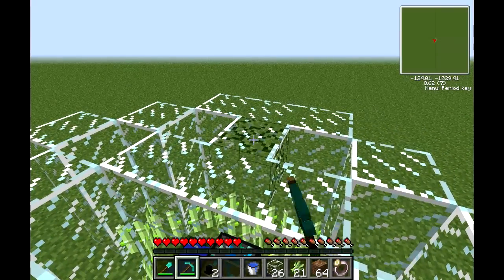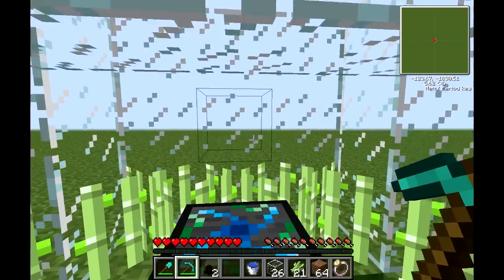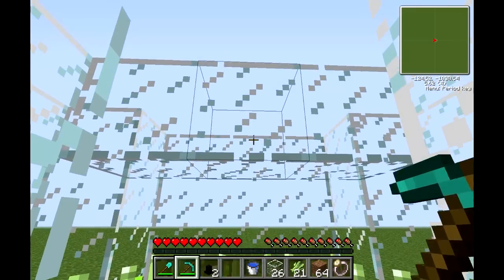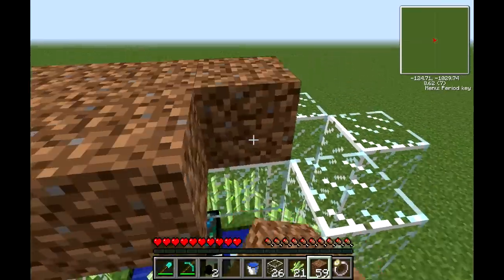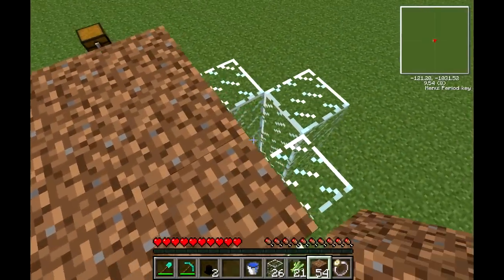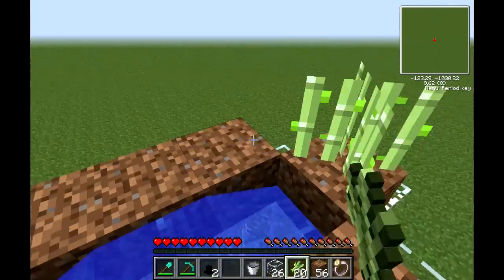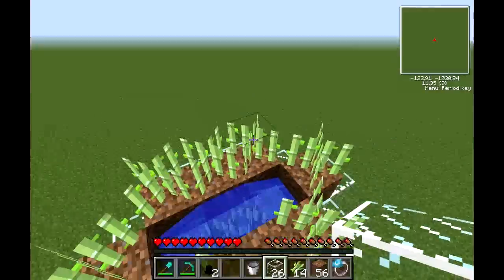Right above here, I'm going to place a glass. What this glass is for is to have water on top of it to support the reeds on the top. You should have one empty space between the alchemical chest and the glass. Now I'm going to place some dirt around where I had the glass, and you should be able to walk in and place water inside, just like the bottom.